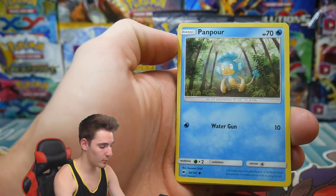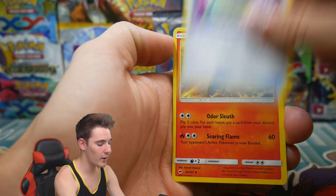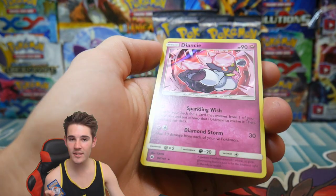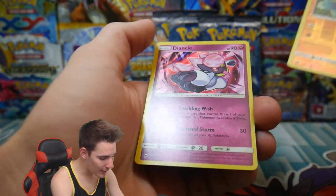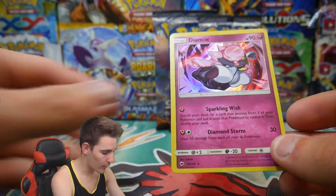You can check them out in the description. We have a Panpour, an Energy, a Potown, a Weakness Policy, a Heatmor, a Solrock, and a Diancie Holo for the first pack. Not bad at all — and a nice looking Solrock right there.